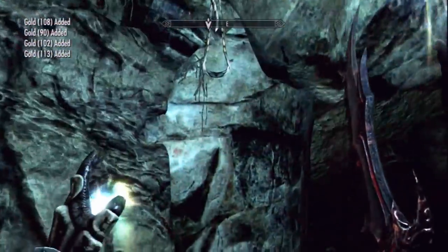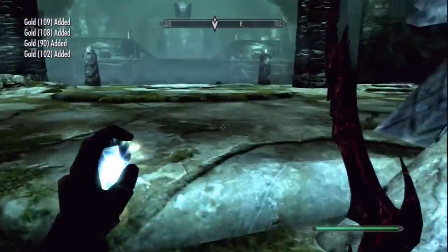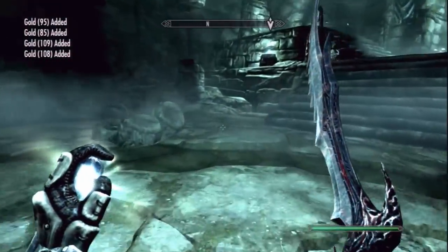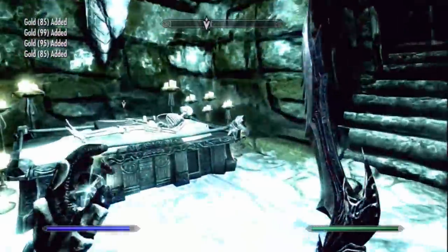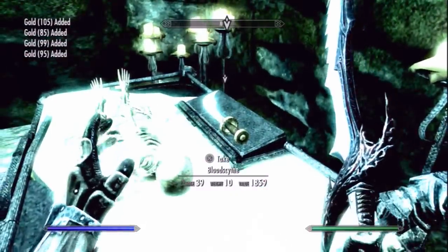The second weapon I'm going to show you how to get is called the Blood Scythe. What the Blood Scythe does is exactly the same as Soul Render, but instead of taking magic it takes armor and health — so it absorbs 15 health and it also reduces the armor stat by 15. It is really good, a great effect to have.